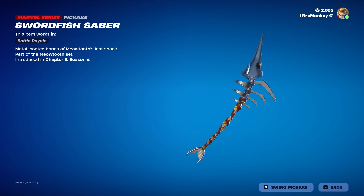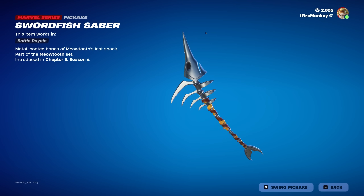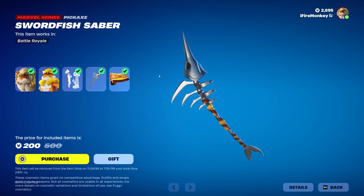We also have the Swordfish Saber Pickaxe right here, with the description 'metal-coated bones of Meowstools' last snack.' If we go ahead and swing it, you can see it hits on these little points on the side — so it's not the faceplate at the top where the hits go off, it's actually from the side. This makes me think it's going to have a normal pickaxe swing like what you'd have with the default pickaxe, instead of some of the more unique pickaxe swings we've seen in recent times.